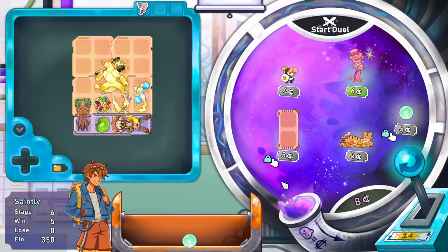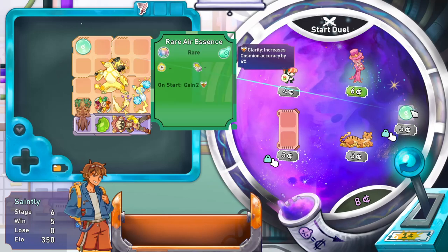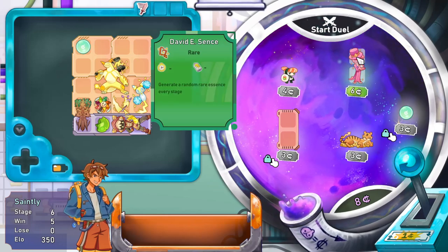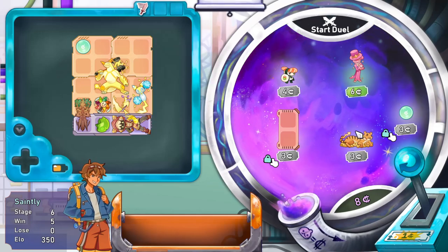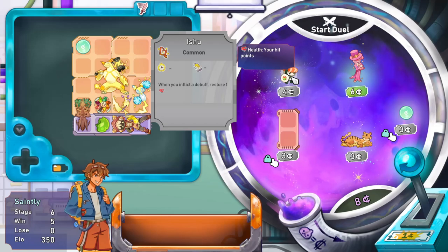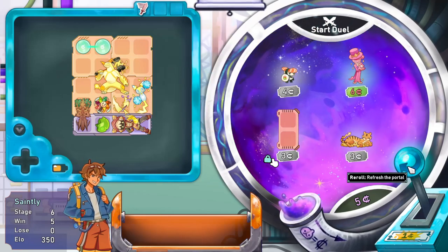We have our rare air essence which gives us clarity. What's this? Daivid East Sense - generate a random rare essence, restage. Issue: when you inflict a debuff, restore one health. I'm going to merge them and just roll.